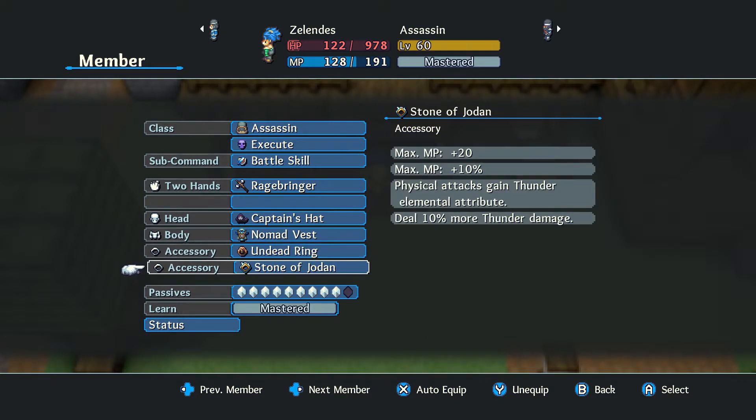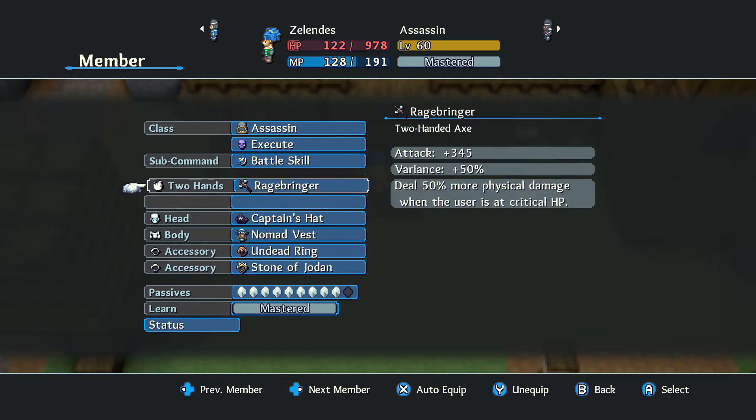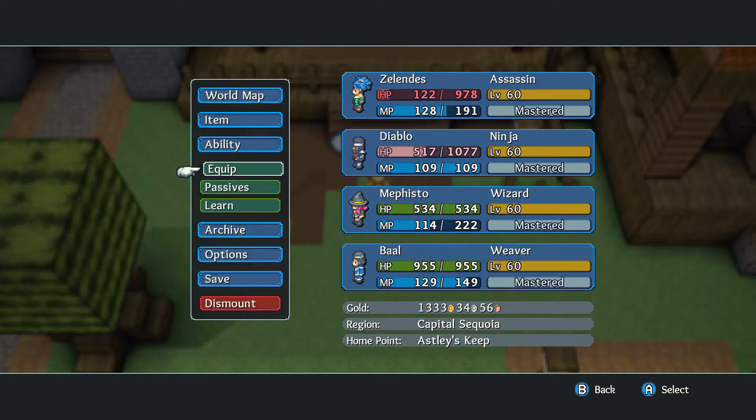My passives are Backstabber, Eagle Eye, Learning, and Dual Ready. This is exciting because you can now replace Bone Trophy with Stone of Jordan on many builds to get even more damage. I wanted to get this video out to you guys early to show you some really cool stuff.